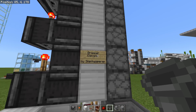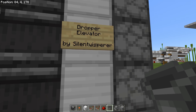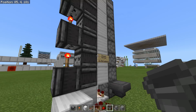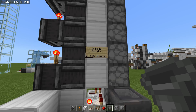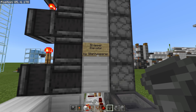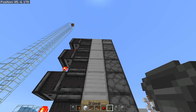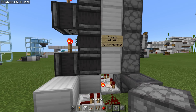Number three is a dropper elevator. This design is by Silent Whisperer — really great design. It's silent, pretty easy to build, and space efficient. He has a one-wide tileable design on his channel; you should check that out. I went with his older design here, which I've used numerous times, and we'll use it one more time for this tutorial.